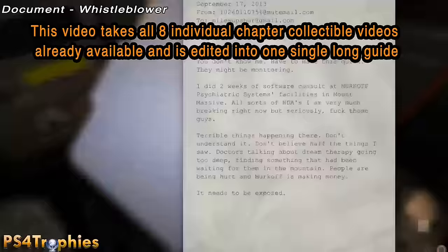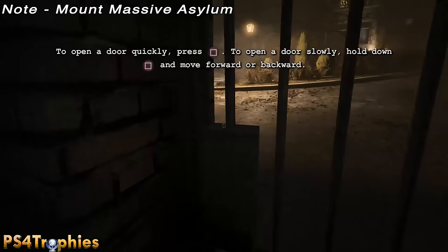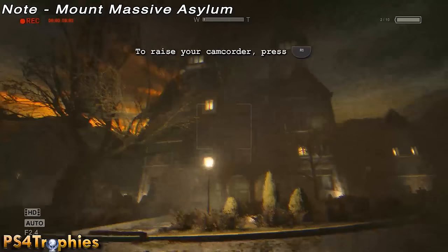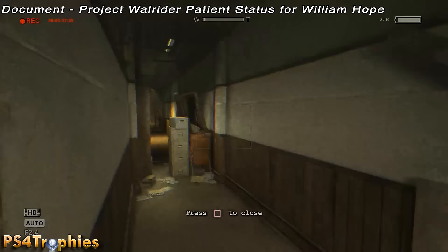The second type of collectible are notes. Notes are recorded using your camcorder, so there's nothing you physically are picking up. The first one is going to be right after you get out of the car — you'll go through a gate and the game will prompt you to hit R1 to take out your camcorder, and when you do you'll record your first note. You'll see the flashing camcorder icon in the bottom right and hear your character scribbling on the notepad — that's how you know you've collected the note.